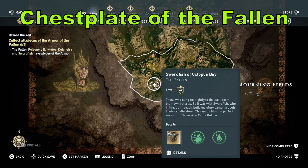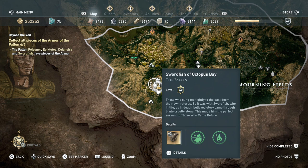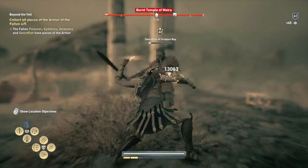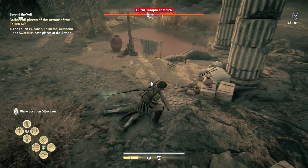Just a quick reminder: after you get the last piece of armor — the forthcoming — Swordfish is right around the corner. Go to the location provided in the video, use your Eagle to spot them, quickly defeat them, and then we'll head all the way north to get our last piece of armor.